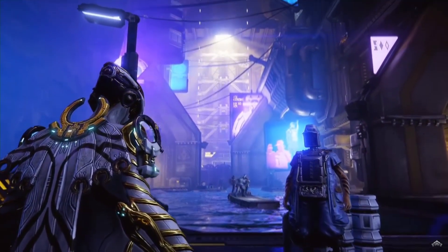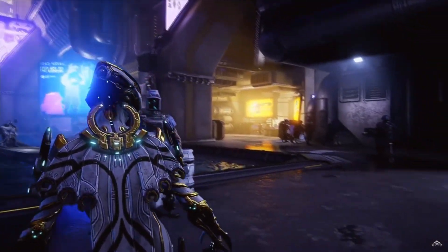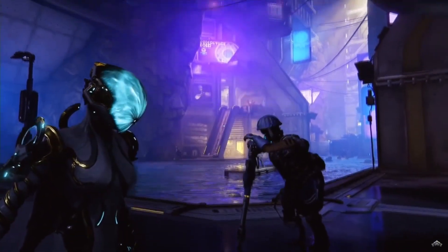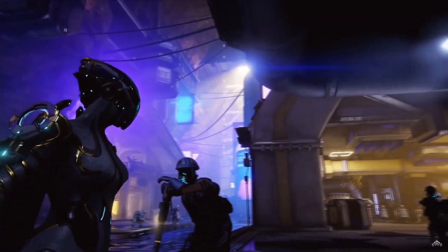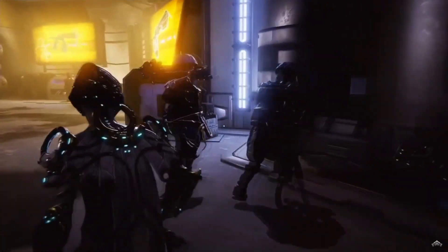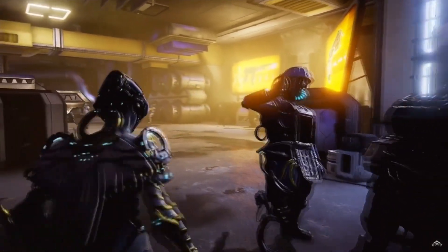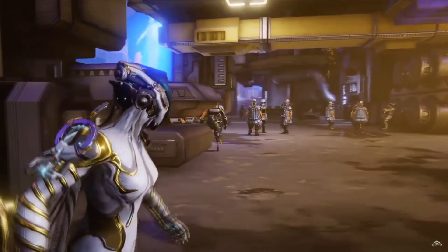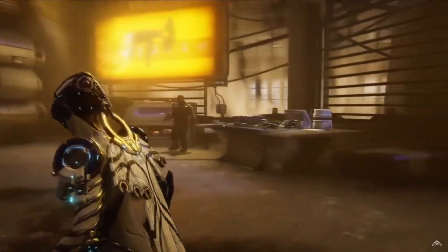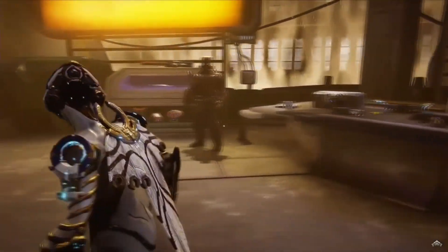Rebecca is now walking around in Fortuna. You'll notice it is a little bit more lively — there are more people around who will say something as you walk by. There's some activity going on. Compared to Cetus which was mostly a marketplace, this is more NPC-like — it's more lively, and it's kind of cool. I'd like to see more of that in the future. You can also see weapons here.